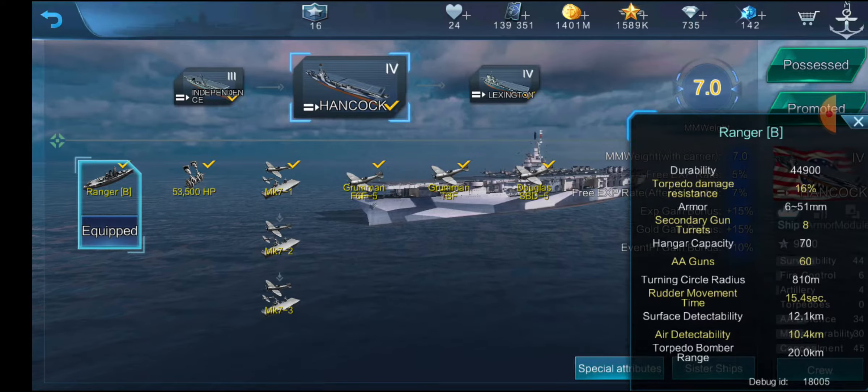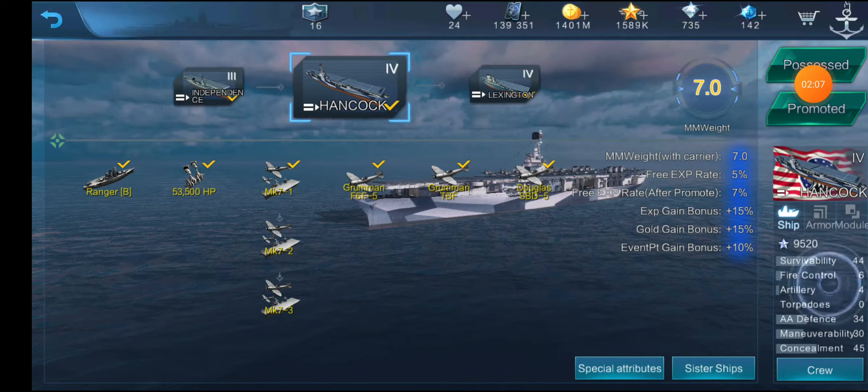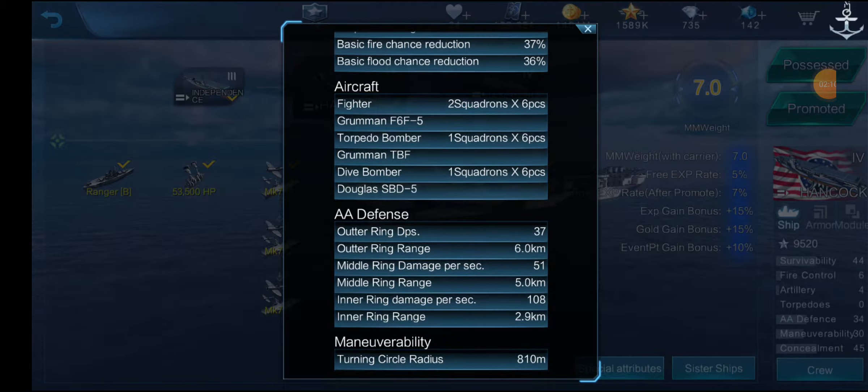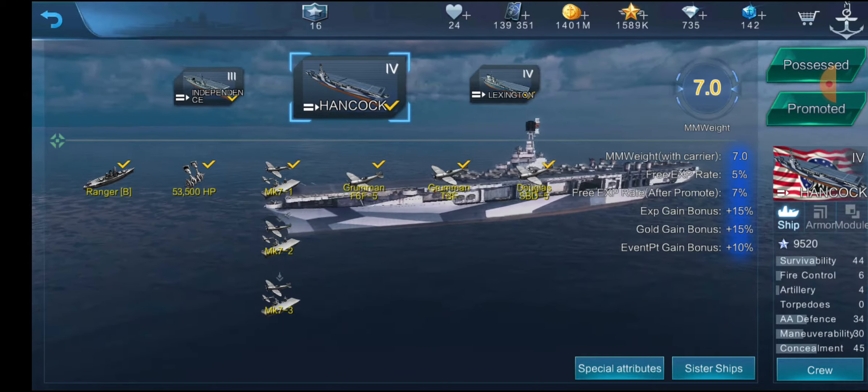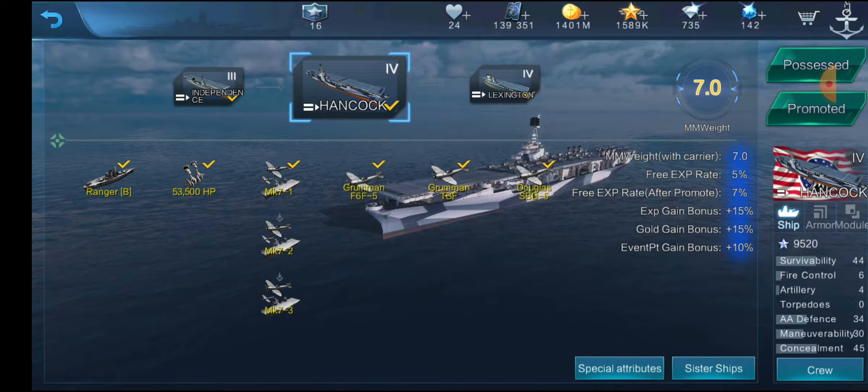Anti-aircraft defense: we have 70 aircraft and 60 AA guns. Your AA defense on the ship is really good for inner ring damage; however, the outer ring damage is pretty lacking, as well as the middle ring. So you can shoot down aircraft as soon as they're right on top of you, but besides that you're really not going to do much. With all carriers, if you have your anti-aircraft defense activated, you're still going to knock down quite a few planes, but this one is relatively weak at long and middle range. So keep that in mind.